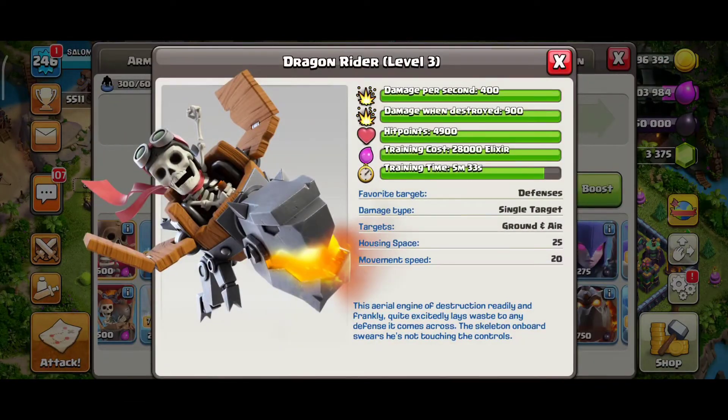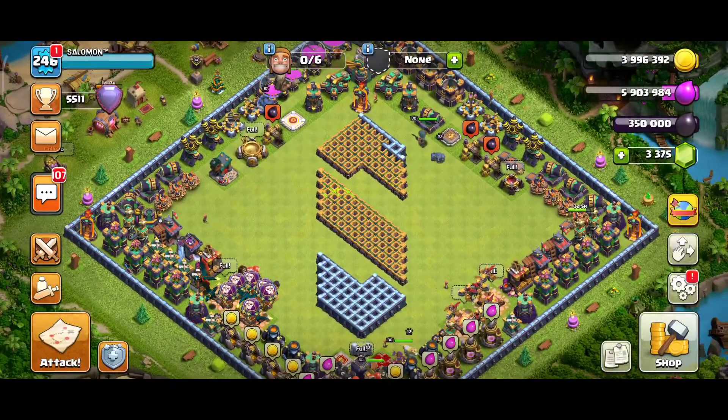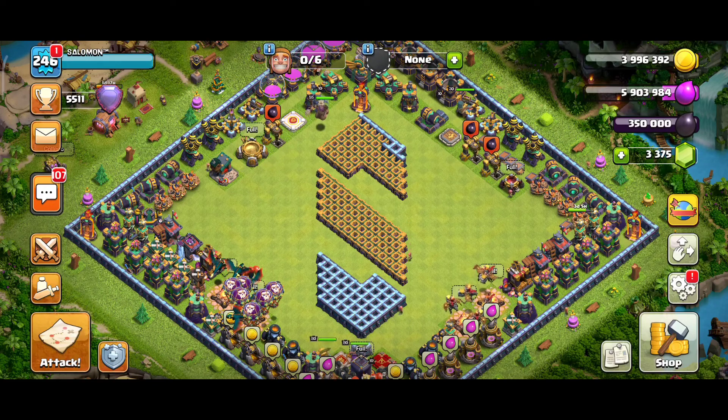Another troop that gets a nerf is the Dragon Rider. After the update, the attack radius of the Dragon Rider will be 0.5 squares less. That means the Dragon Rider will have to move closer to the defense to start attacking. To sum it up, the main air army troops — Dragon Riders and the very popular Inferno Dragon — are getting nerfed, which means it will probably be time for ground armies.